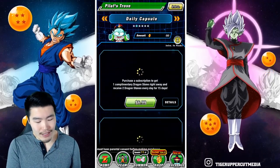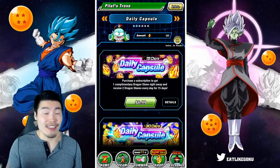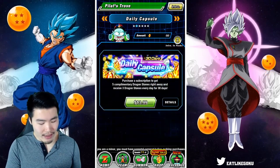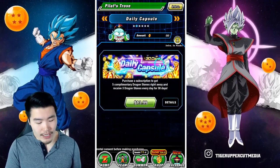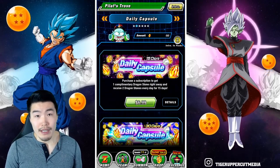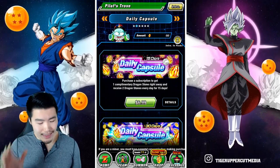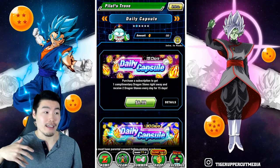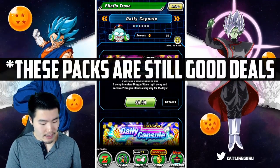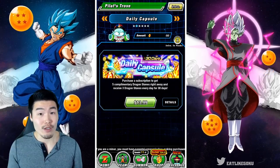I think at this point I don't really need to give a recommendation, but I'll just say it. I think these packs are both very good value, but the 30-day pack is definitely the much better value. If you guys are pay-to-play players willing to spend a little bit of money for your stones, even if you only spend very little on the game, instead of buying like the 77-stone pack or the 32-stone pack, you should definitely go for the 30-day daily capsule because it's just much more value for your money.